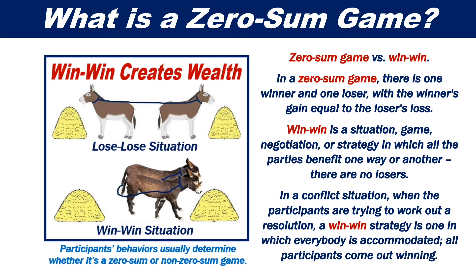So what's the difference between zero-sum and win-win? In a zero-sum game, there is one winner and one loser, with the winner's gain equal to the loser's loss. Win-win is a situation, game, negotiation, or strategy in which all the parties benefit one way or another — there are no losers. In a conflict situation, when the participants are trying to work out a resolution, a win-win strategy is one in which everybody is accommodated and all participants come out winning.